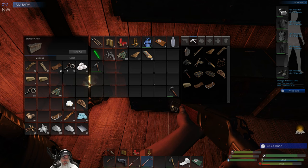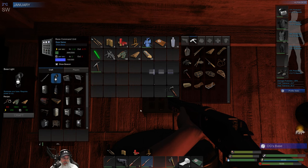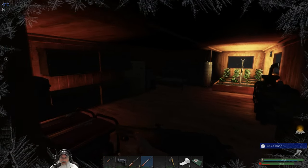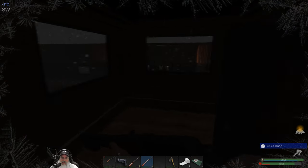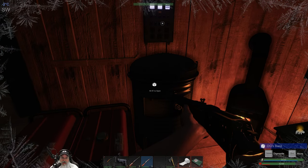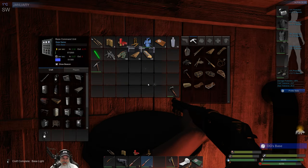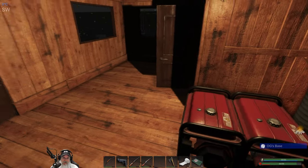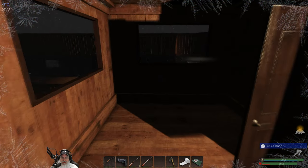We have everything we need — one, two, three. We'll craft our third light and put it back up where it was. When I'm not on camera, I don't turn the light on in here because I can see well enough with the fires. But when I do have the camera on, I like to have the light on so you guys can see better when we're here in the base. Let's put that there and put this guy back up there and turn him on. These lights actually light up a pretty decent area.